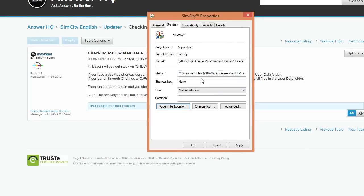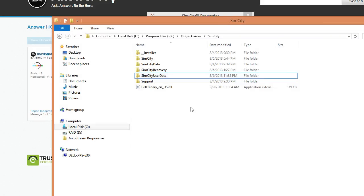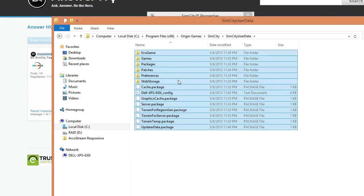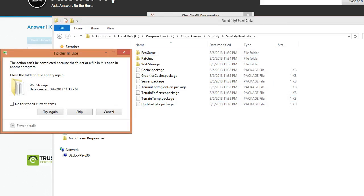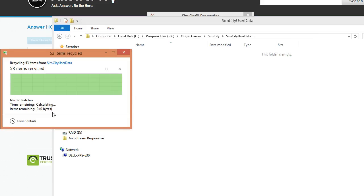So when we go in there and take a look, we see all of these files. You just want to take all of these and delete them. My game is running so I can't delete everything — so close the game, and delete everything.